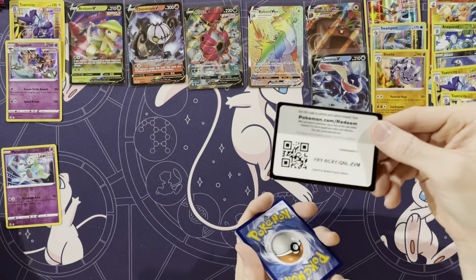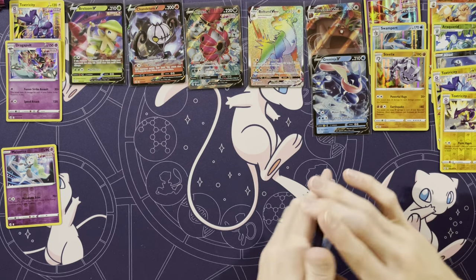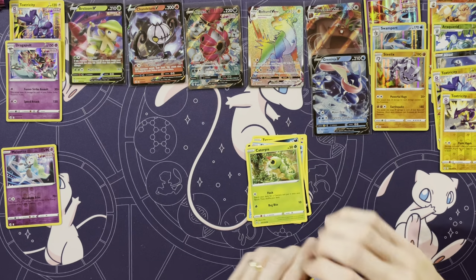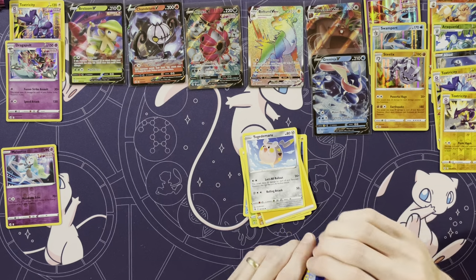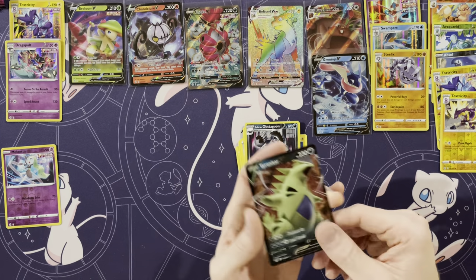Can I get three hits in a row? Tynamo, Zeraora, Shellder, Caterpie, Drilbur, Energy, Togedemaru, Quick Ball, Sharpedo, Reverse of an Obstagoon — that's a rare. Oh, and a Tyranitar! Three hits in a row! Both Greninja and Tyranitar are just very simple looking — they're from the family pack thing that they had in Japan. Pikachu's another one, Cinderace I think was another one.